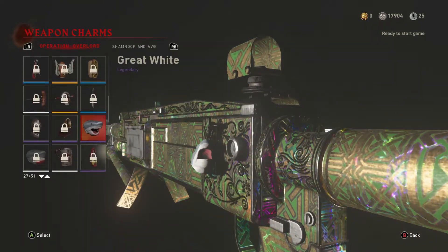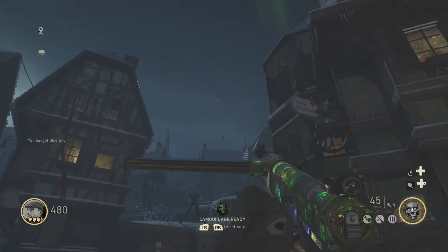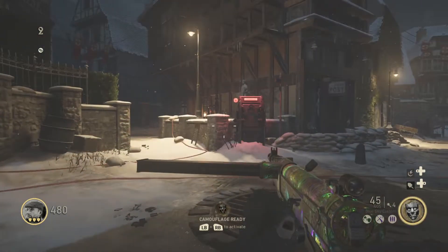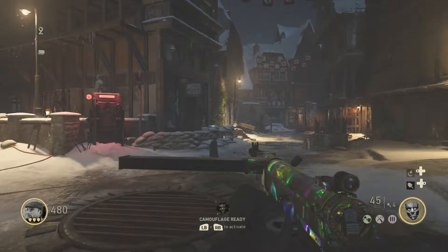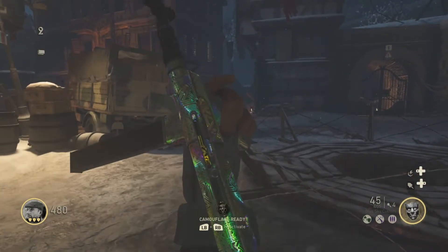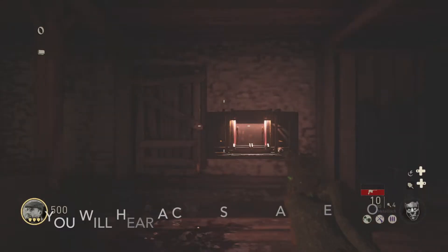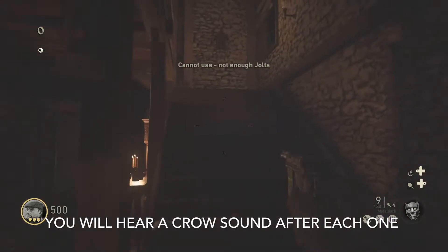We are going to be focusing in on the four-leaf clover easter egg in Grosten House — that is the name of the map. It is the tiniest map in the game. But before anything else, I want to preface all of this by showing you guys where the 10 lamp locations are inside of Grosten House, because you guys will need to know that for the later parts of the steps. So I am going to go ahead and let this run and then I will catch up with you guys after that.